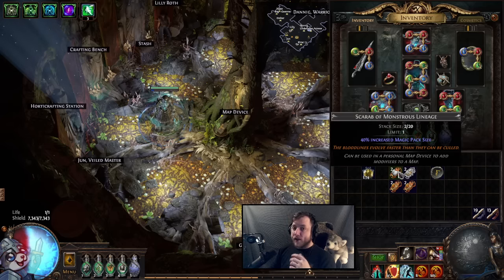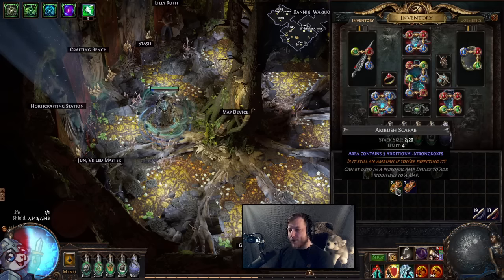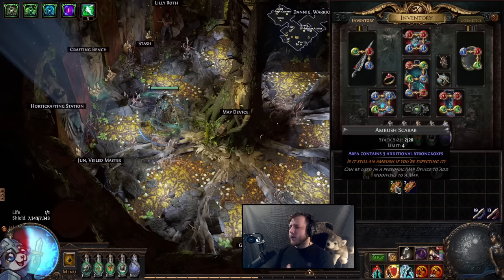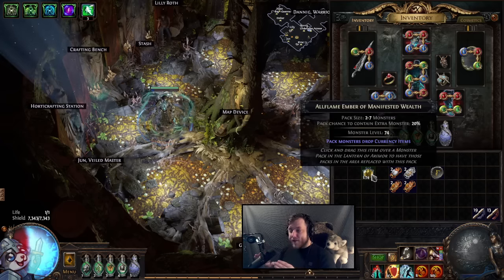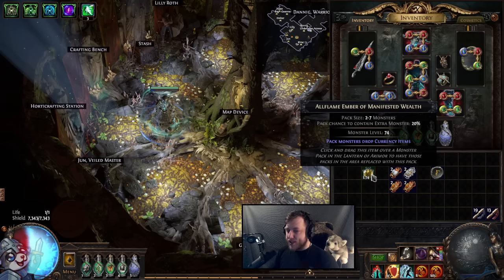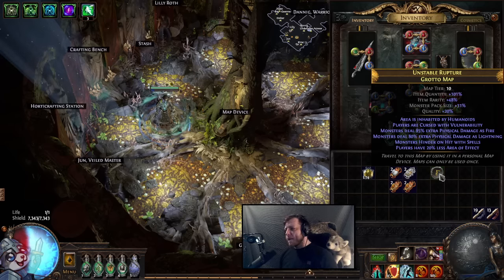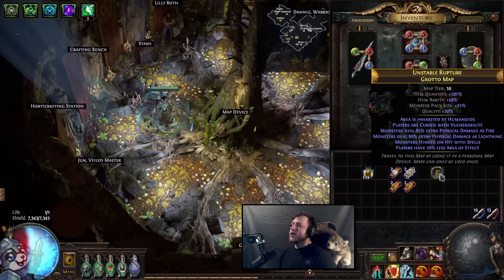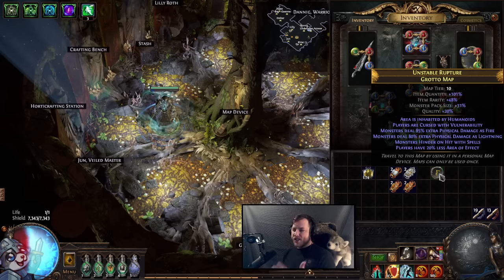On top of that, it's going to require a very familiar strat — Strongboxes. We're going to use one Scarab of Hidden Compartments and do double Ambush Scarab. You could also go for the more expensive Monstrous Treasure Scarab if you want to super juice. We're going to increase Pack Size because we want all the Pack Size possible, because Manifested Wealth doesn't respond to Rarity or Quantity. But if you have more Manifested Wealth monsters, they will definitely drop their currency — and I believe it's a guaranteed drop as well. I'm using a Tier 10 map, but you could push this to Tier 16 or even Tier 17.